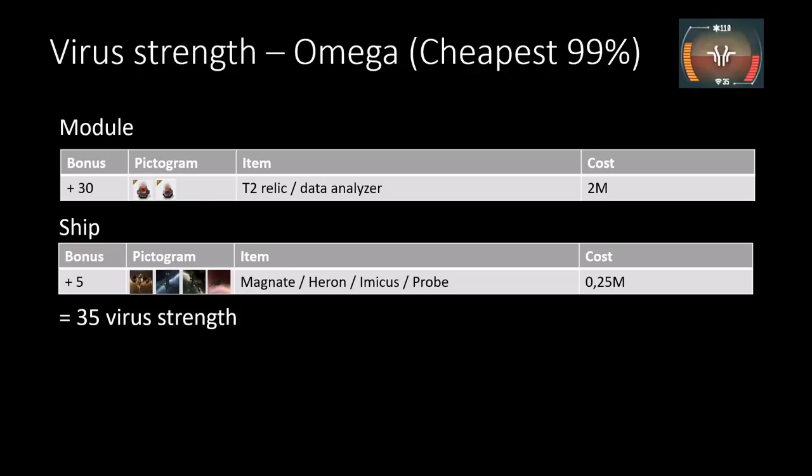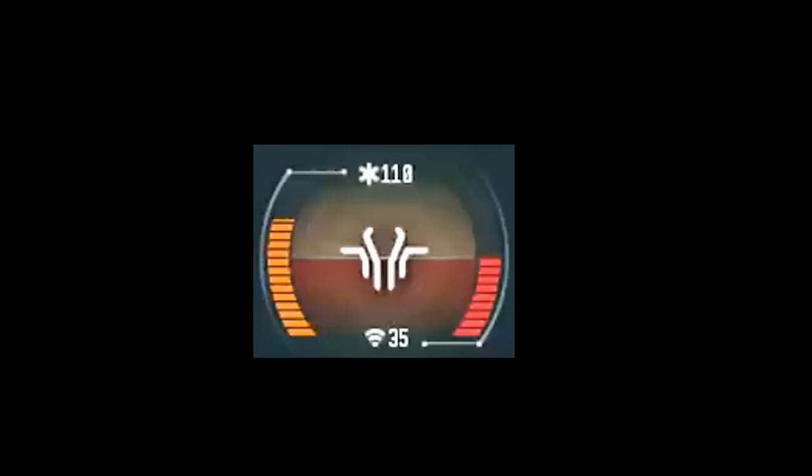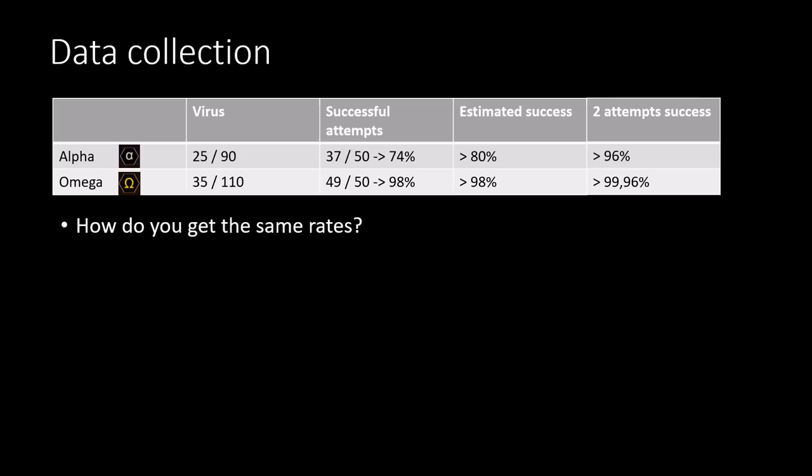For the tier 2 Omega virus, you can get that by having a tier 2 relic or data analyzer fitted to a tier 1 exploration frigate. For the health, you also just use the tier 2 analyzer and have the level 5 archaeology or hacking skill, giving you a 110/35 virus.